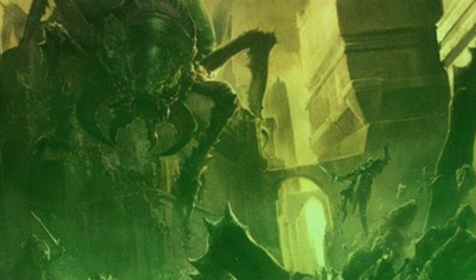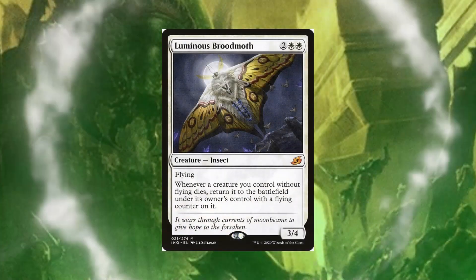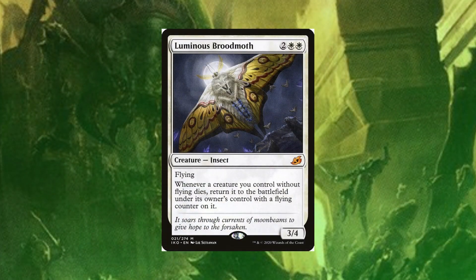Let's fly over to Luminous Broodmoth. This debuted in Ikoria and is a very good card overall. For two and two white, it is an insect with flying. When a creature you control without flying dies, return it to the battlefield under its owner's control with a flying counter on it. This doesn't really synergize with our commander since it has flying and would re-enter as a 0/0, but it works very well with other insects in the deck that don't have flying, allowing us to recur them back to the battlefield. This is a very good piece in the deck.